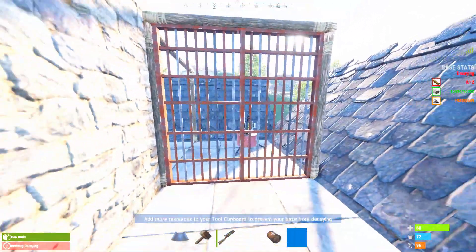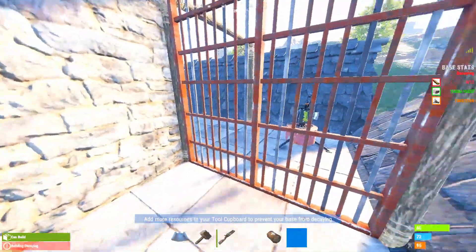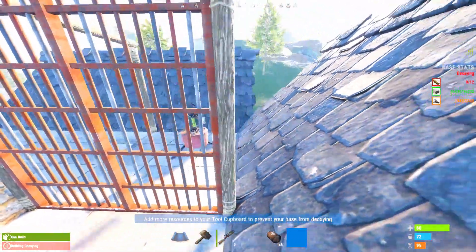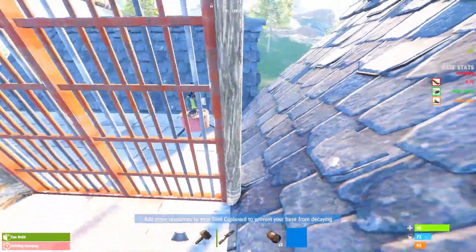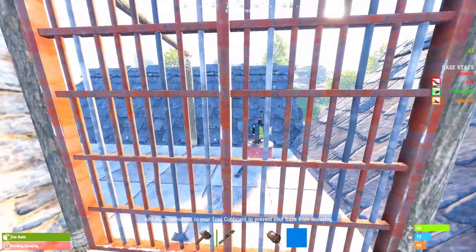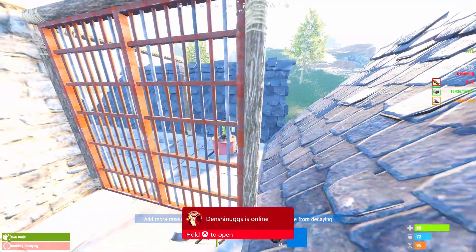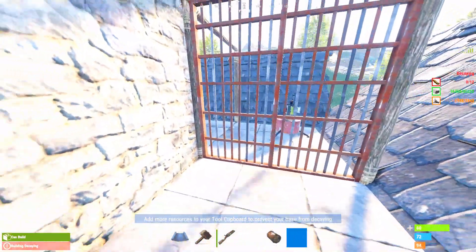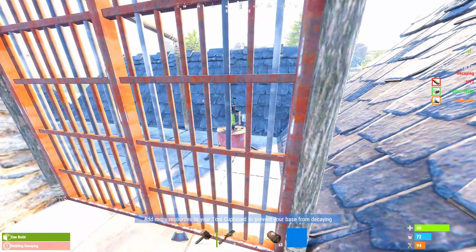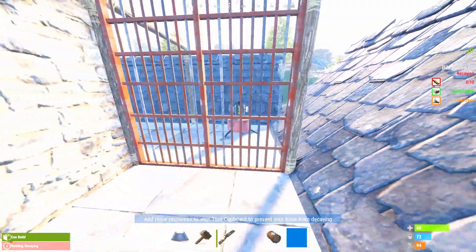I think it takes around two or three rockets to break the gate, and then three HVs — depending on if the game bugs out, since it's the console edition. So for every turret with a prison cell gate on it, it would take roughly two to three rockets and three HVs, maybe more. I've had it take 17 HVs for a single turret with direct hits, so it can go either way.